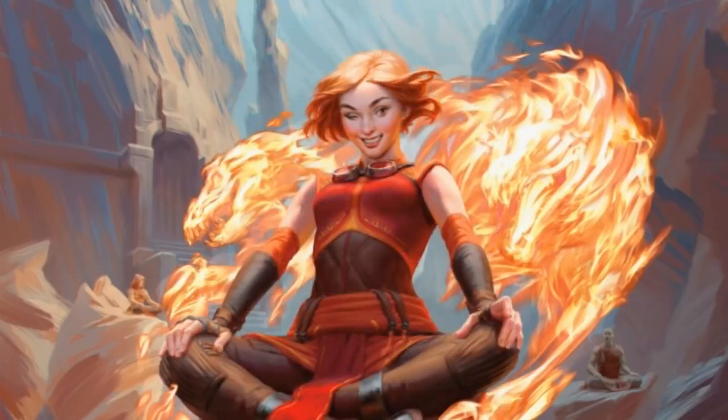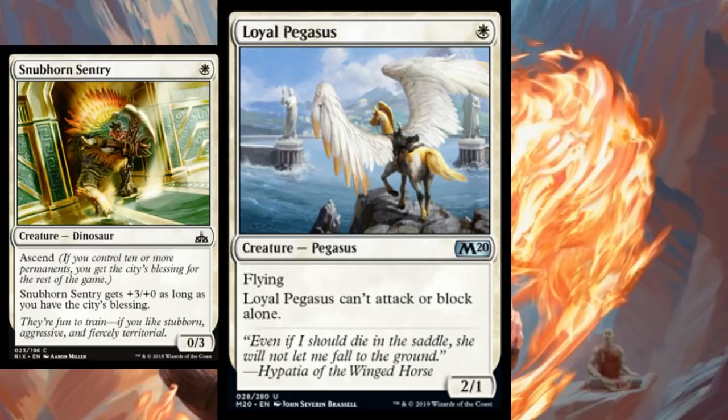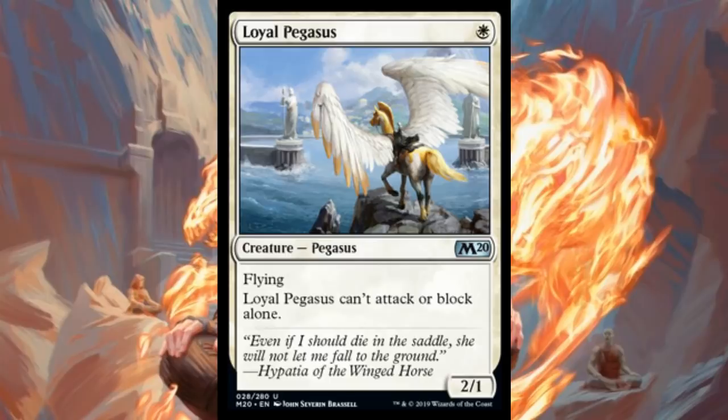We also saw Loyal Pegasus, and I'm not going to spend too much time on this other than to say it's a great include for the mono-white deck. Sometimes they're looking for another good one-drop — you could flex this in by taking out something like Hunted Witness or Snubhorn Sentry. This is more or less another copy of Sky Marcher Aspirant that gets flying way faster. Good time to reprint this.